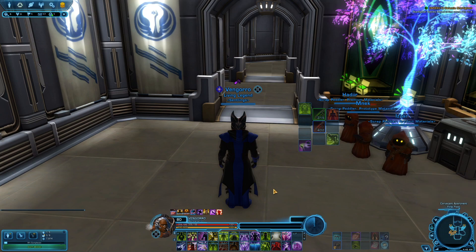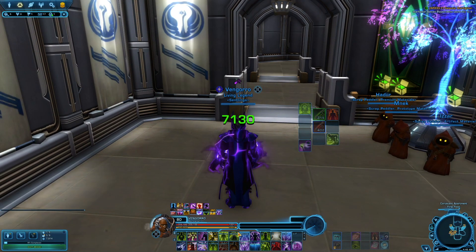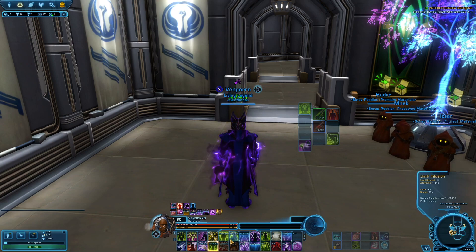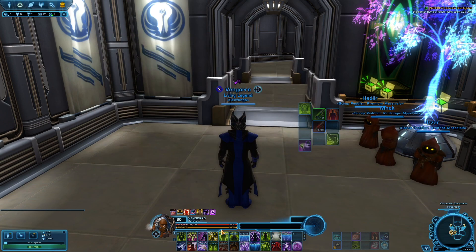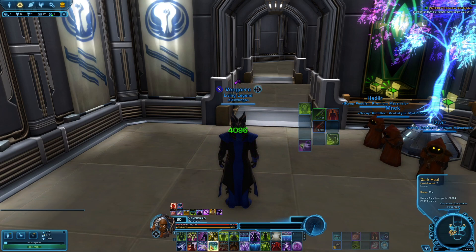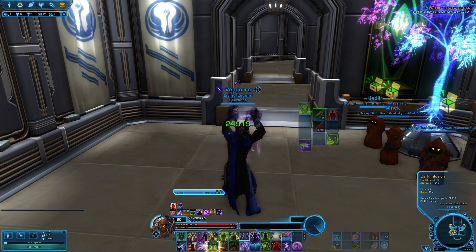If big damage is coming in or you're in an 'oh crap' situation, you want to be utilizing your Polarity Shift. What I like to do is toggle Polarity Shift, Resurgence, then hit Recklessness, and then throw off Dark Infusions because they'll cast really fast due to your Polarity Shift. The cast time is reduced even more because Resurgence reduces the cast time of Dark Infusion, and then you get your Dark Heal proc. That's your biggest, fastest heal combo. If you take Fueled Corruption, you'll also get a heal over time with your Dark Infusion. So: Polarity Shift, Recklessness, Resurgence, then your Dark Infusion and then Dark Heal — because Dark Infusion procs Dark Heal to be free to cast and increases its power.